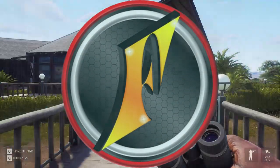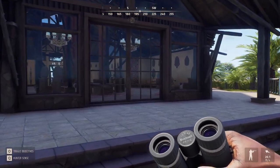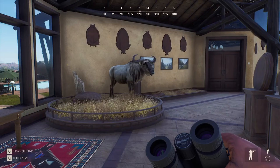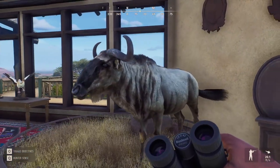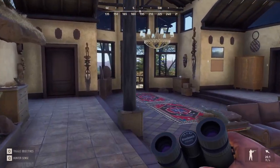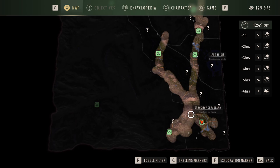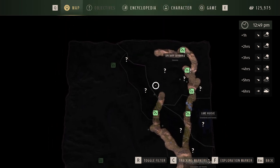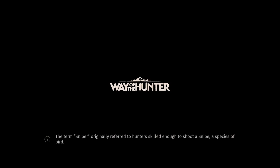Early access of Tickamoon Plains continues here today in Way of the Hunter. We're picking up where we left off last time after harvesting our first 5-star on the map — a 479-score, absolute monster of a blue wildebeest. What we were doing was trying to unlock the map. I wanted to get at least all the cabins, and there are still two on the west side we've not been to. So we're going to fast travel back, grab our UTV, and continue the process.